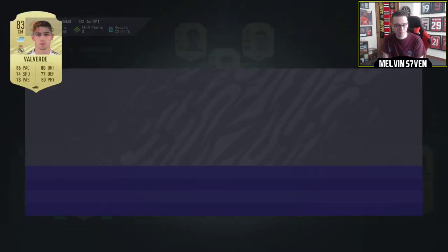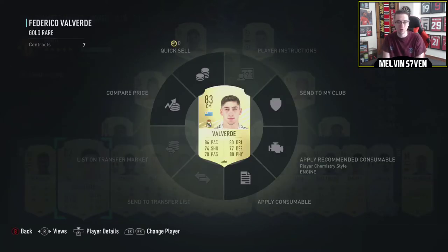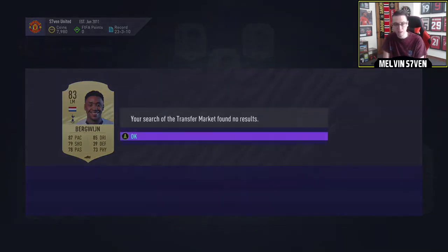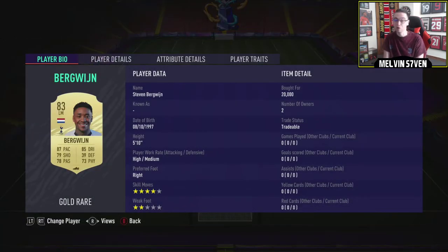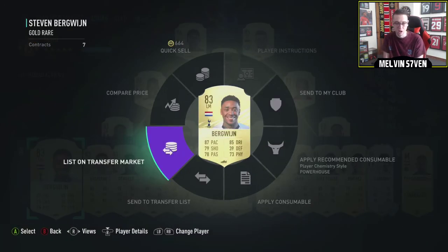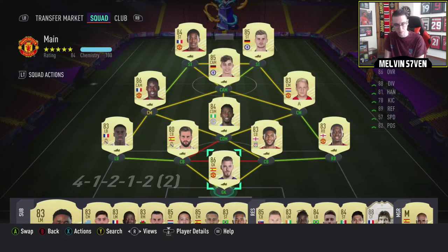Valverde is kind of the same situation — I packed him untradeable but he's going to be sought after. He will rise a little bit, I think he's about 60k at the minute. Bergwijn is a big one — he's capped at 20k, 4-star skills, 2-star weak foot. He might not go up as much as I thought, but high/medium work rates and very good stats for a winger. He's not going to stay at 20k — at minimum he'll go up to about 30k, maybe 40k. He's a good one if you can snipe him.